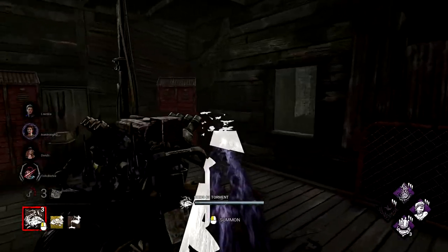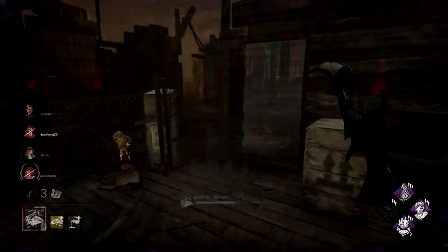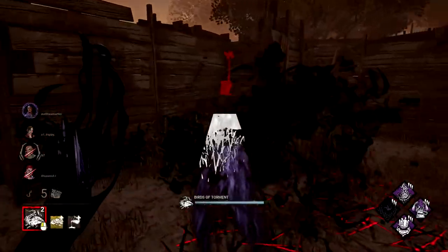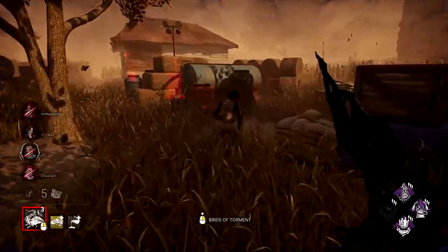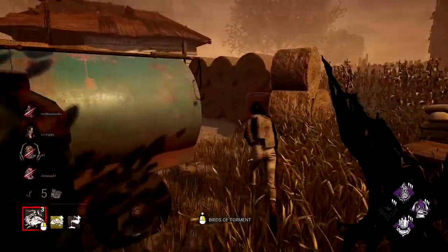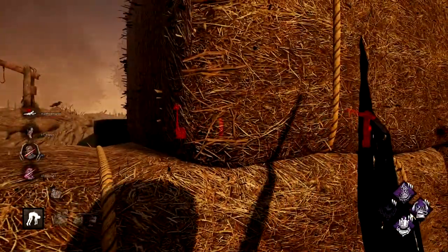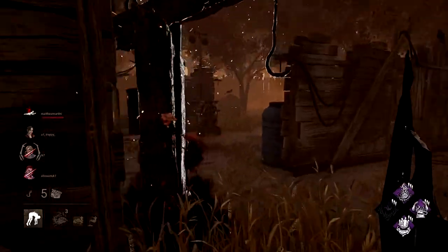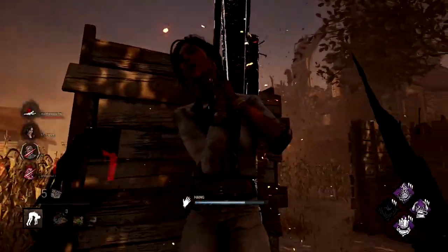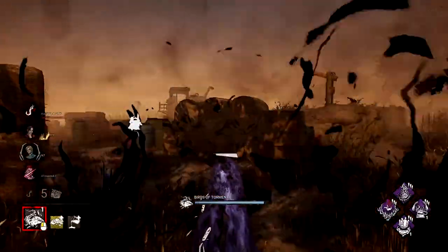Learn how to hide your birds by placing them at odd angles through walls — this is what separates good Artists from great ones. Good survivors will counter your birds by completely leaving tiles. By hiding your birds so survivors can't see the direction they're facing, they'll be more inclined to make a mistake or stay on the path and get hit by surprise. Get used to being wacky with your bird placements. Think of it similarly to Pyramid Head's power but with a far longer range — be a little surprising, don't just take the obvious path.